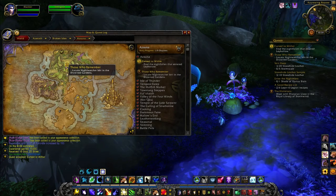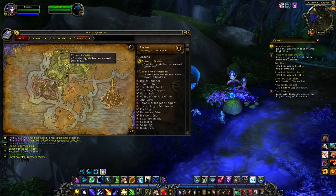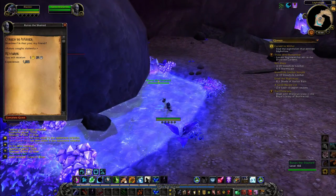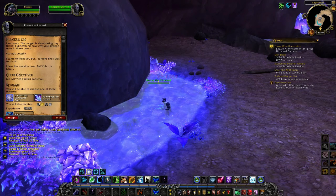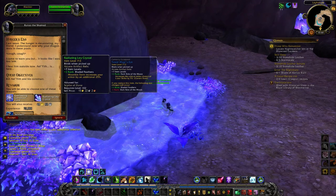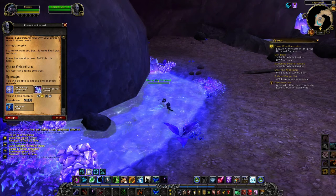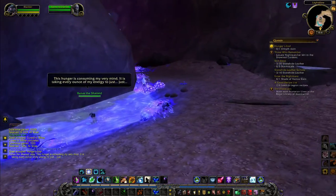Yes! We get Emagosa as a new companion - how about that! Sweet, very nice. Find the night fallen that entered the Ley Hollow - that is over that way. We've still got the quest to find Night Watcher Idri but we're just clearing these quests first. There you are - kill Eolyith and his construct. We get a new relic and more artifact power for that, which is very nice.